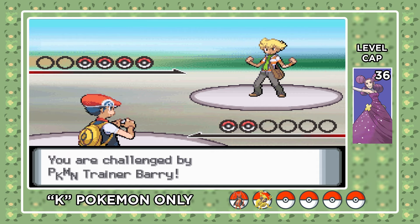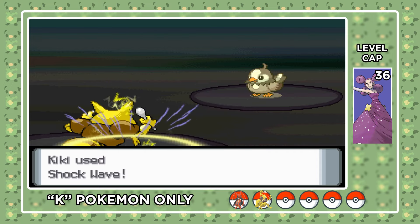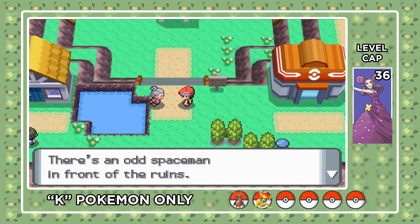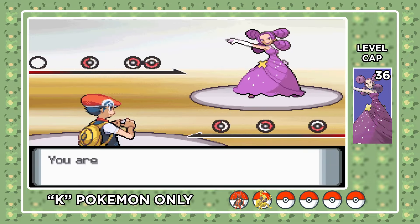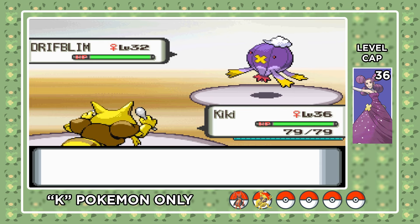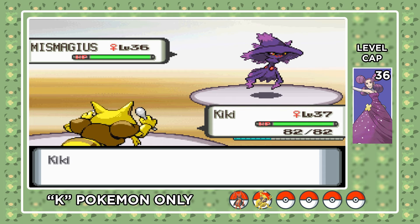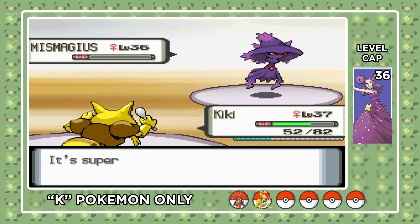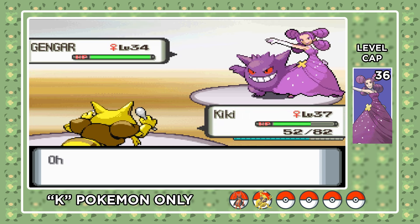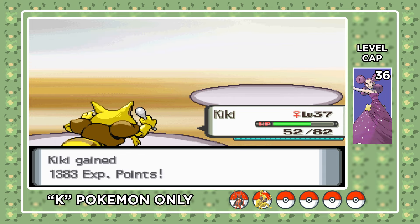We fight Barry again after this, but it goes the exact same as before — except this time Buizel uses Aqua Jet to chip Kadabra. Still a piece of cake. We move some Psyducks, chat up Old Granny, get some really powerful sunglasses, and head back to Hearthome City for our 5th gym battle. Fantina is a little scary since Ghost type hits Kadabra for super effective damage, but Choice Specs should even the playing field. Her lead Drifblim can't stand up to a specs Shadow Ball from Kadabra, and her Mismagius just uses Magical Leaf instead of a Shadow Ball that would've killed if it crit. Another Shadow Ball brings down Fantina's ace, and last up is Gengar — this frail Ghost type gets outsped and one-shot with another Shadow Ball. That's 5 gym badges.